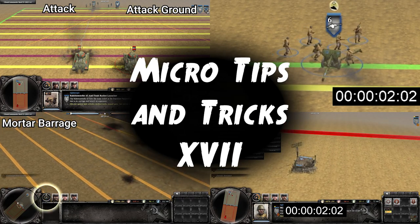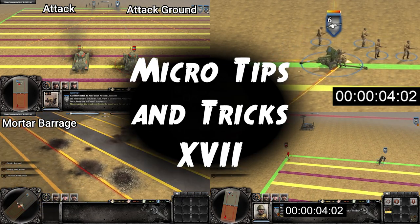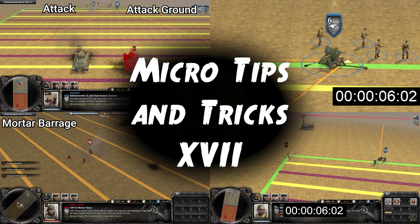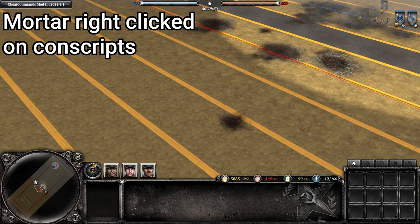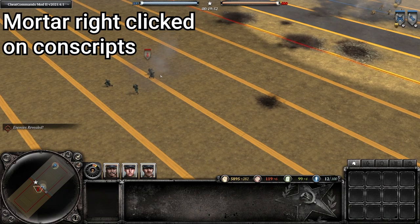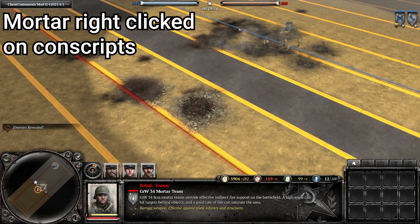Hey guys, Tightrope here bringing you the 17th installment of micro tips and tricks for Company of Heroes 2. First up we have keeping your mortar hidden in the fog of war. When using a mortar to auto fire, or right-clicking to target an enemy squad, as soon as the mortar fires the shell it reveals itself in the fog of war.